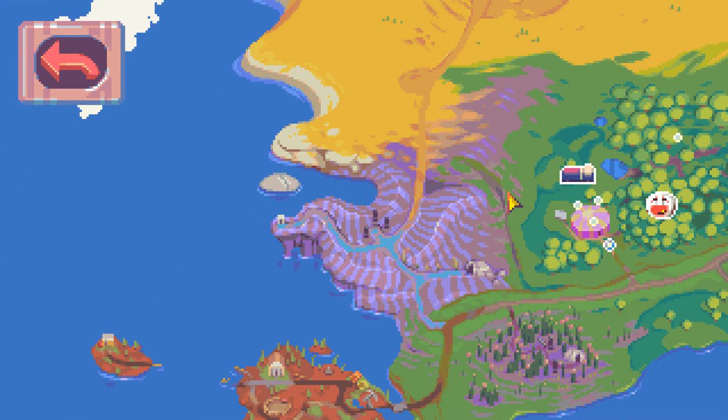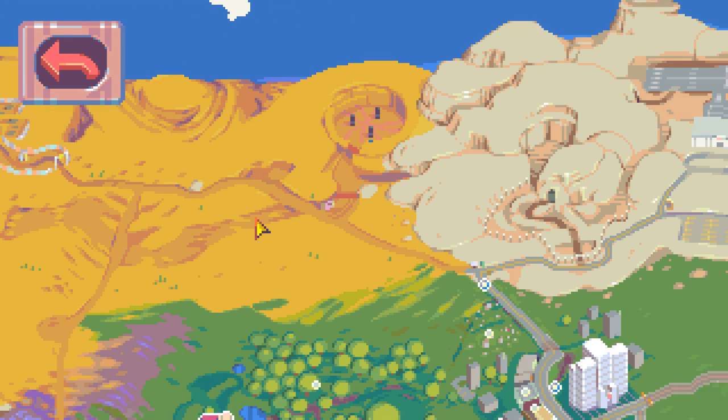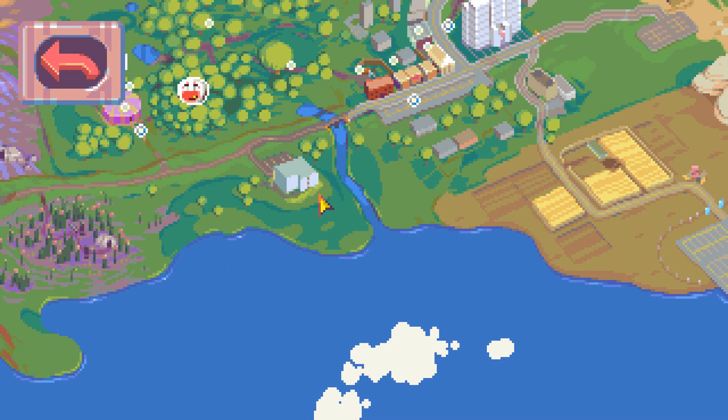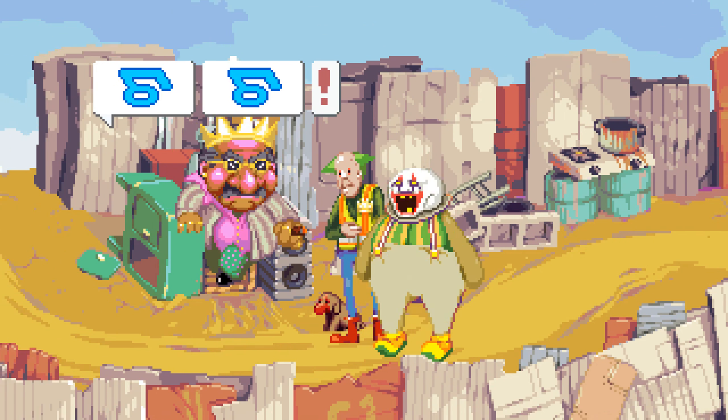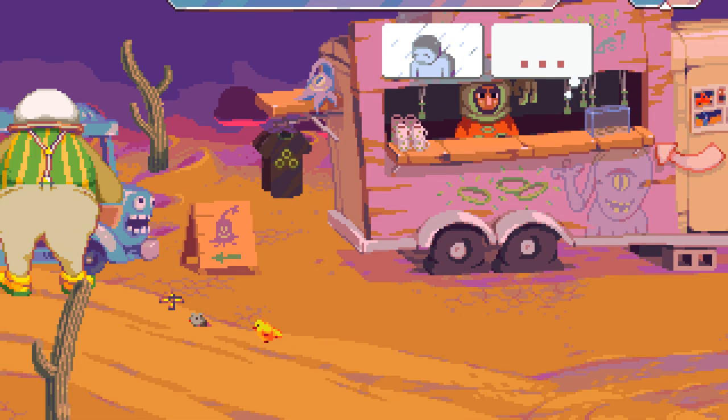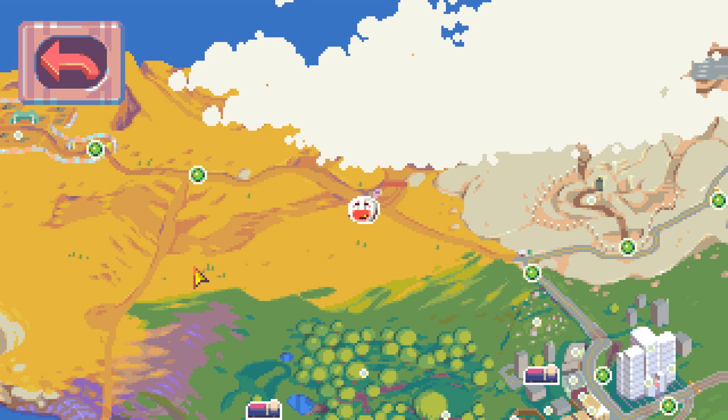Speaking of walking around, you'll be doing a lot of that. The world of Dropsy is surprisingly large, with many areas to explore and many strange characters to meet along the way. Later in the game, you're given a vehicle, allowing you to fast travel around the city.